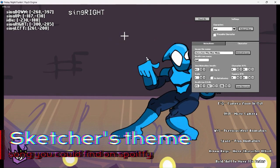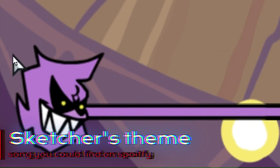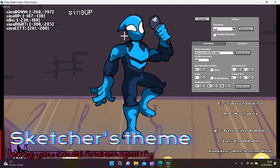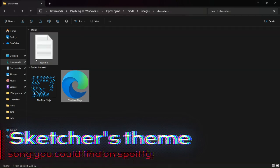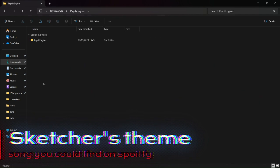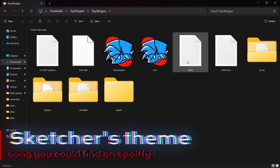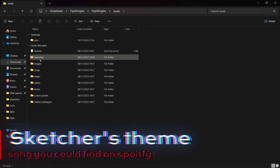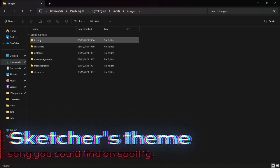You're probably wondering why the dead icon is still here when you don't want it. So you need to go back into your files — go back into mods, images, icons.